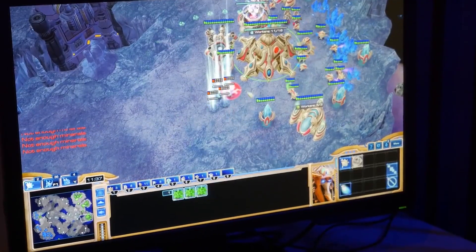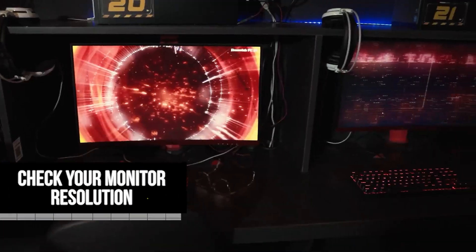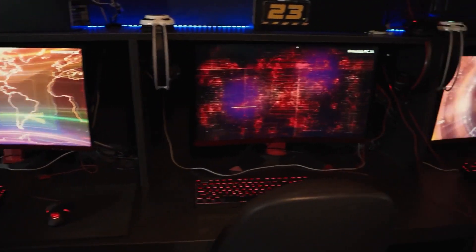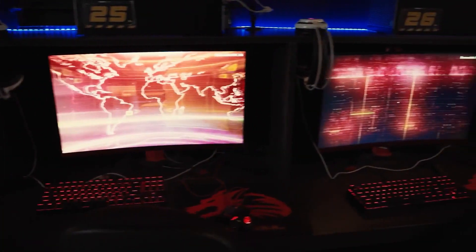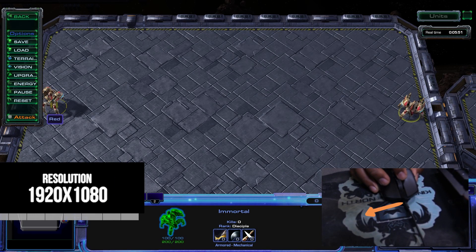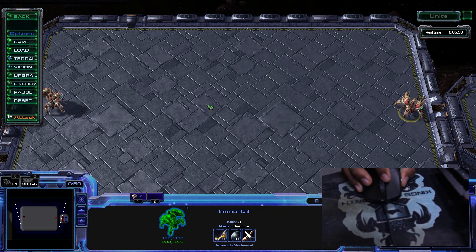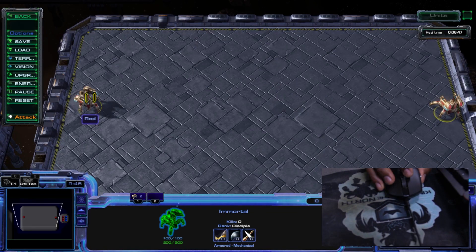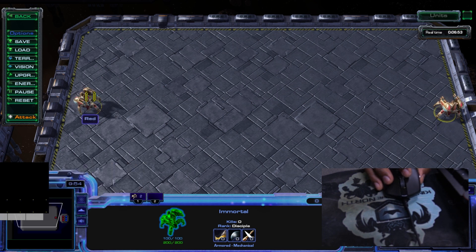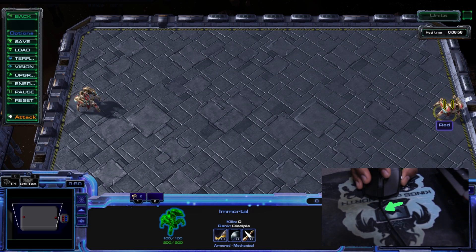Before we get started, there are two pieces of equipment we need to confirm. First up is your monitor. Your monitor plays a role in your sensitivity — screen size doesn't matter, but your resolution does. The higher the resolution, the slower the mouse cursor will feel. One DPI equals one pixel. So if your DPI is set to 1000 and your monitor is at 1920x1080, moving your mouse one inch covers about half the screen. But if you drop to 1280x720, moving one inch will almost take your whole screen. If you change resolutions, just adjust your DPI by a similar ratio to get back your default feel.